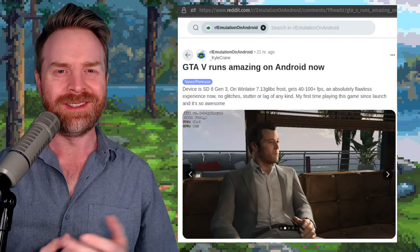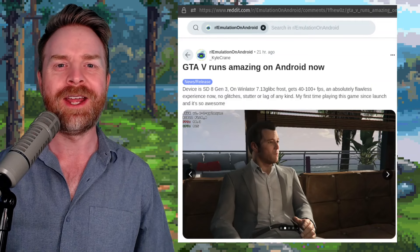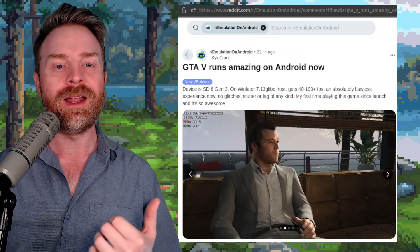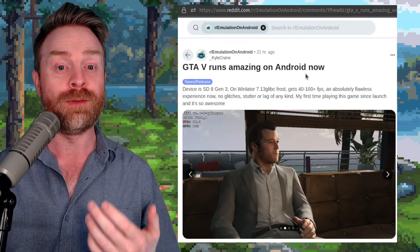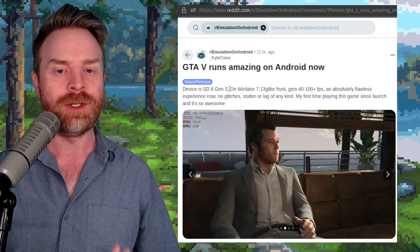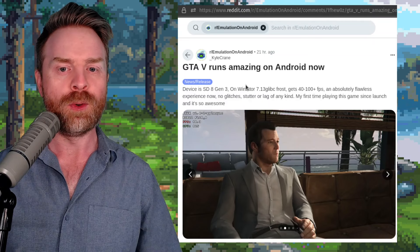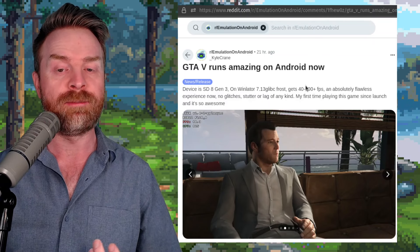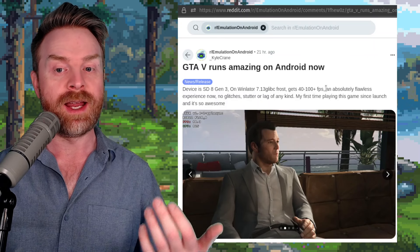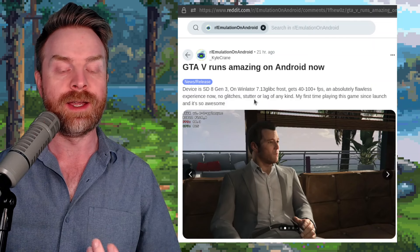Speaking about Winlater — next up we're talking about Winlater, Windows emulation on Android. Someone is claiming that they've got Grand Theft Auto 5 running amazingly on Android now. Their device is a Snapdragon 8 Gen 3. They're using Winlater 7.13, and they say they're getting between 40 to 100 plus FPS on their device. They say it's an absolutely flawless experience — no glitches, stutter, or lag of any kind.